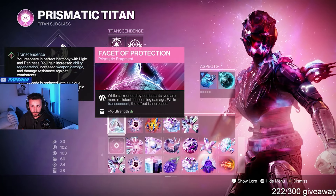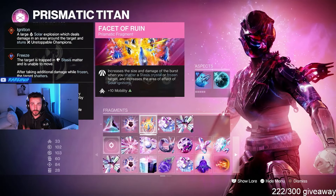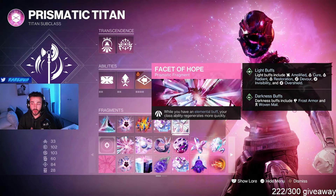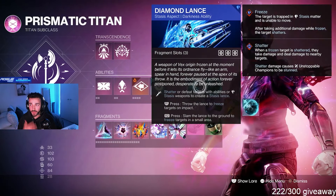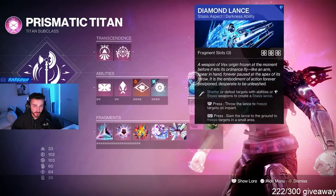The fragments I'm using are the Facet of Protection, Facet of Courage, Facet of Ruin, Facet of Awakening, and Facet of Hope. Those are my five fragments. I also use Diamond Lance and Knockout, because Knockout is stupid good and you should be using it for Super.